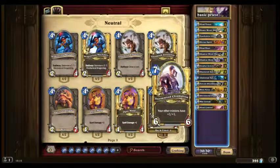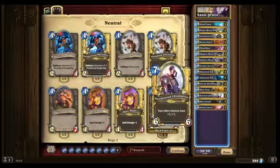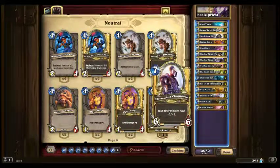Stormwind Champion — another fantastic late-game minion. It gives all your other minions +1/+1. It's a 6/6 for 7 mana, so it has less stats than the War Golem, but that's because of its ability. That's how they balance it out — the better minions with better abilities cost more.